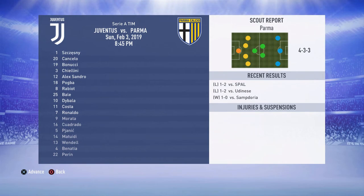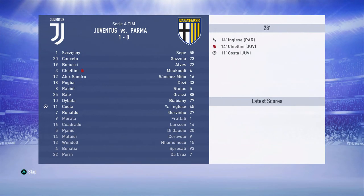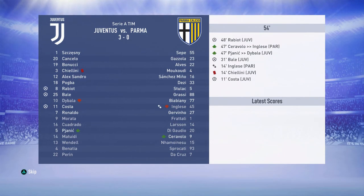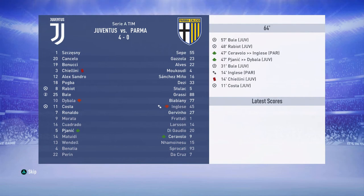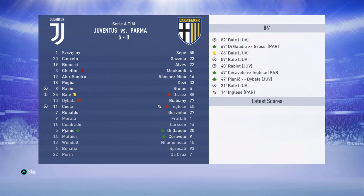Moving on into the first game of the episode, which is against Palmer. They're newly promoted - I'm pretty sure they were in one of the lower Serie leagues but they're back. We are literally dominating, winning four nil. Bale gets two, Costa and Rabiot get goals, Chiellini also got sent off, then Bale gets himself a hat trick so we win the game five nil - a very comfortable win.